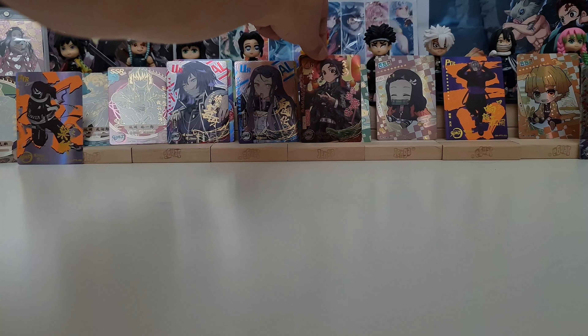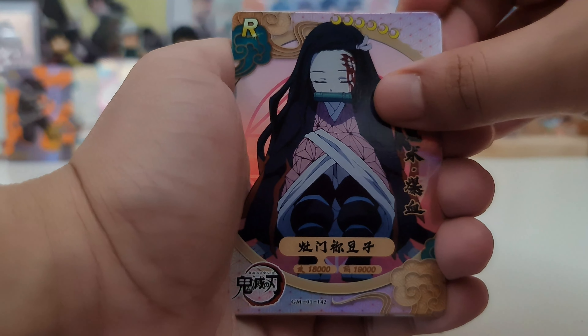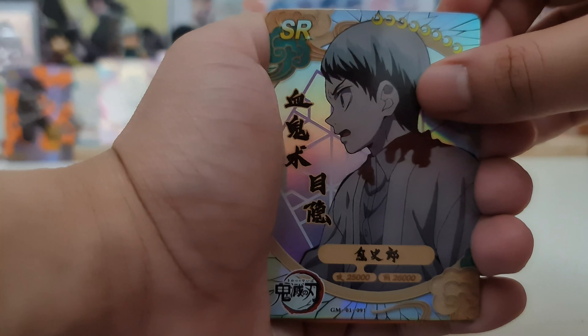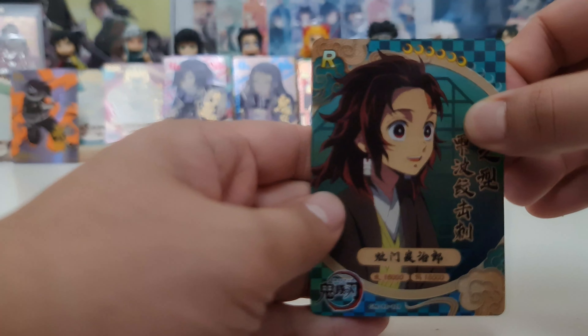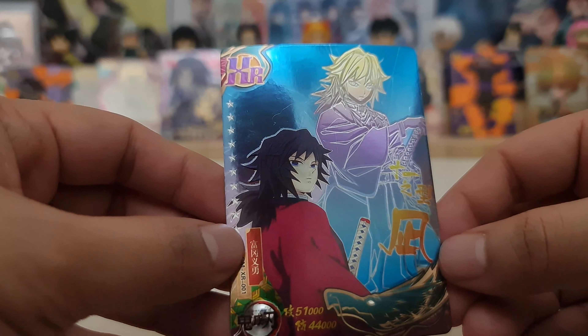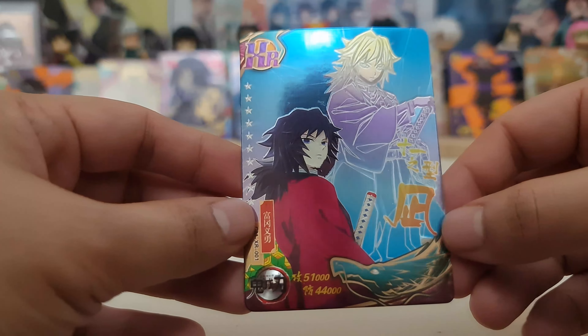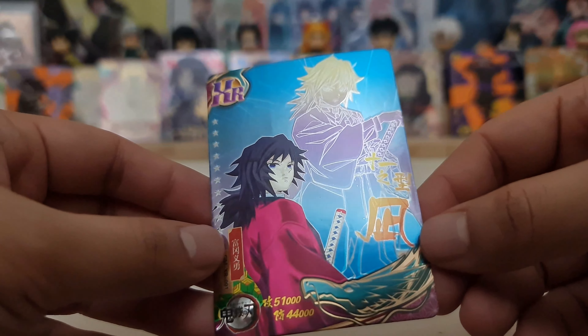So two more packs and let's hope we get another SP — because I have only one SP of Nezuko and hopefully we get another one. Nezuko rare. We have Yoshiro SR, Tamari Demon rare, Tanjiro rare. And our hit — no, you've got to be kidding me! We have an XR card of Giyu, the Water Hashira XR. Oh, it's beautiful! We have an XR — it's amazing!